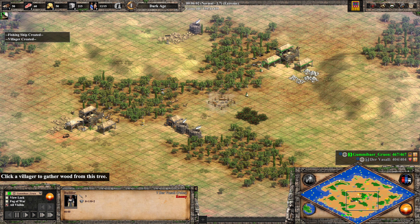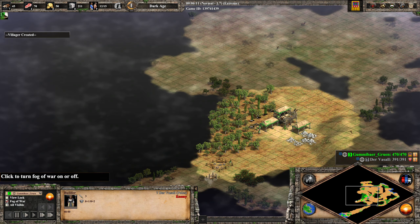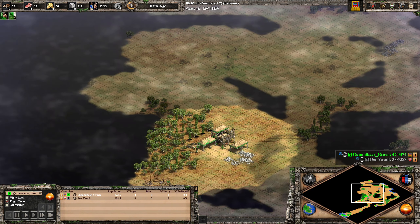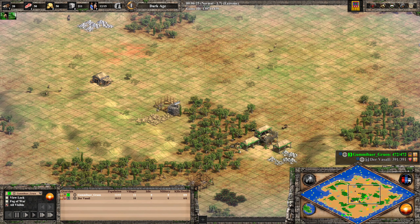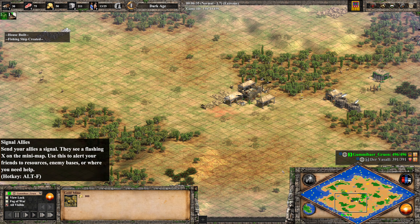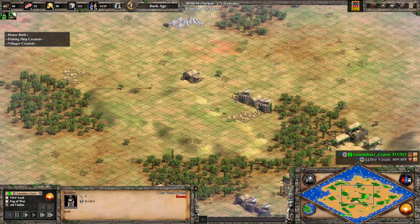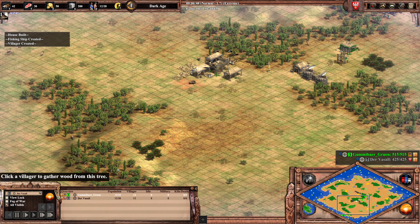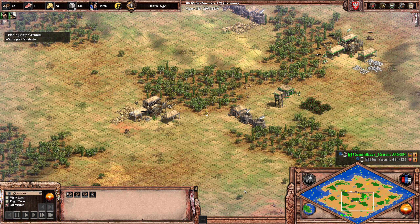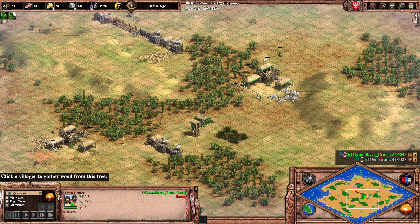We see some early laming here by Vassal, which could be quite good. We've talked about the gold situation — this is Gummibär's only gold but he doesn't even know about that, so the laming might not be too effective. Instead he might rely on gold further away. Maybe Vassal isn't even going for laming — maybe he is just going for a big wall, which is a little too ambitious because his opponent can always go around.